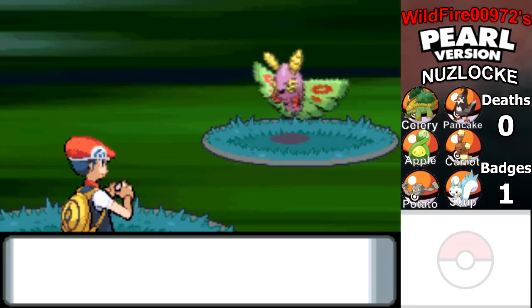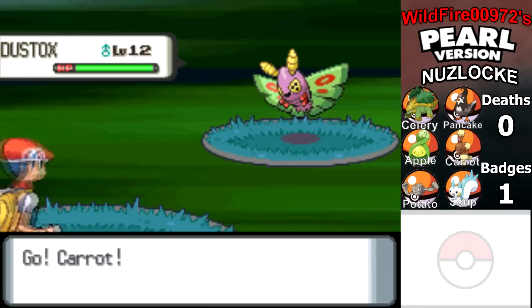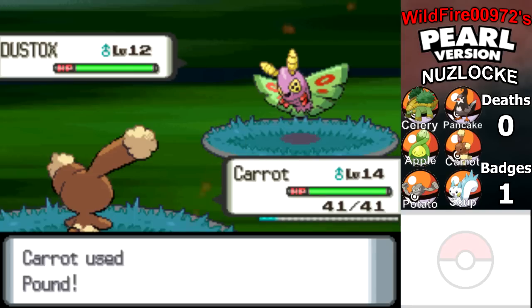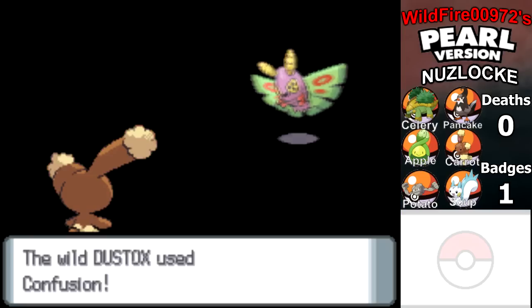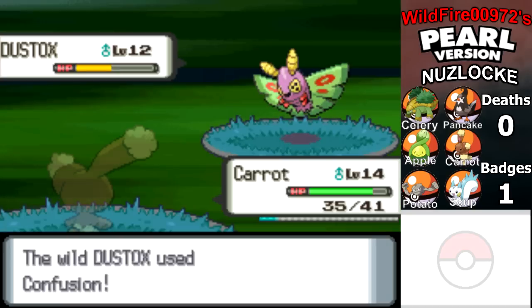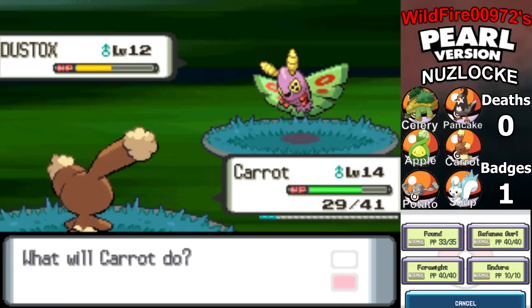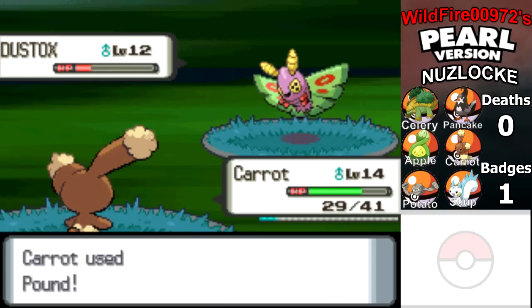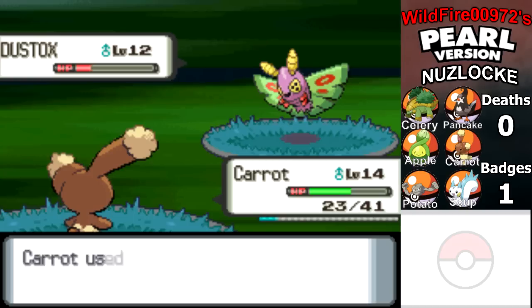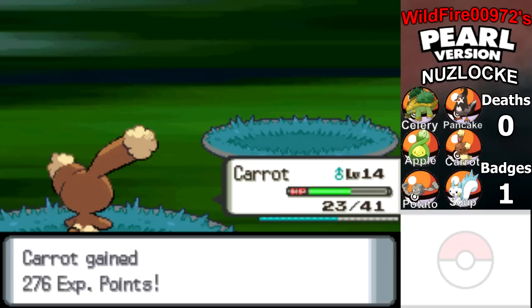I'll see you whenever I get there. Of course, I start with an encounter — a Dustox! I have a 2% chance of fighting Dustox here. I think I'm going to go ahead and fight it. Let's use Pound on it. It is using Confusion — that's a little scary. Let's keep using Pound. I can't wait for Kirito to earn Dizzy Punch — that'll be so much more useful than Pound. Unfortunately, I can't catch this thing because I caught Carrot here. Sorry, Dustox. You are cool, but you're going to have to die now.